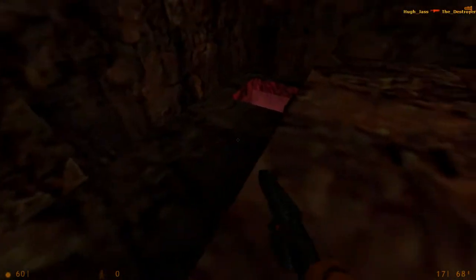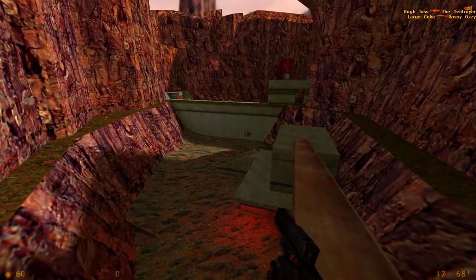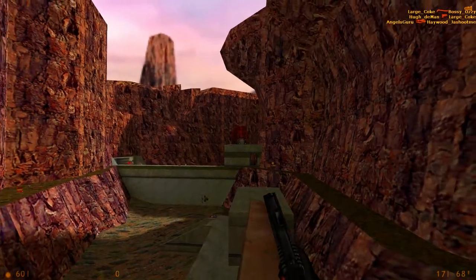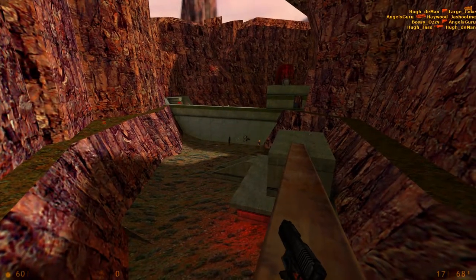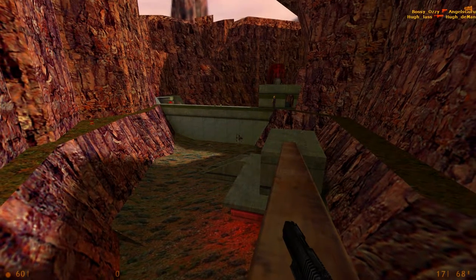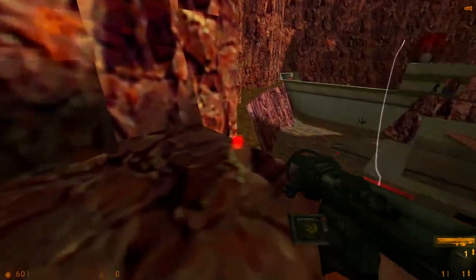Up here you've got the rocket launcher, which can be very effective from up here, especially if you pick up some rockets that are contained in here. You can start raining some hot death on these suckers from all the way over here. Though you might want to start moving around eventually, as people are going to probably notice you firing that.